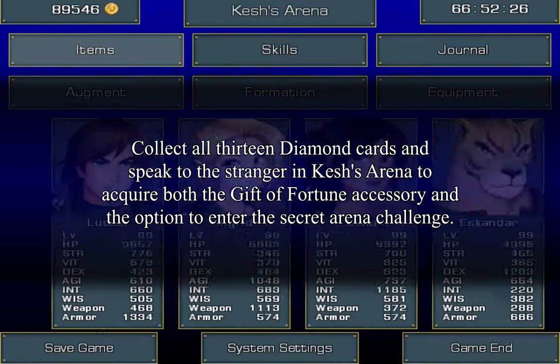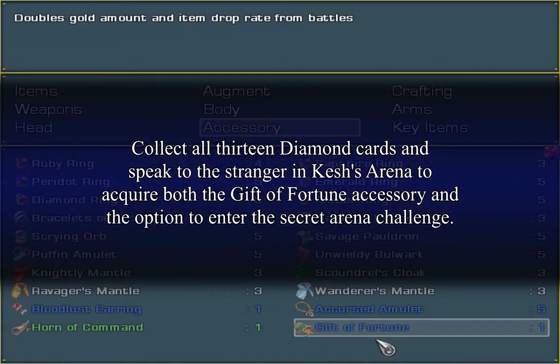That doesn't mean that you get double the items, however. But I would assume that if an enemy were to have, say, a 10% chance to drop a therium, he now has a 20% chance to drop it.